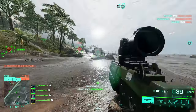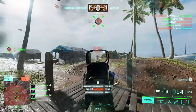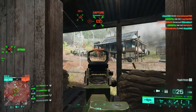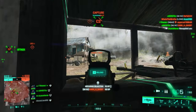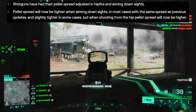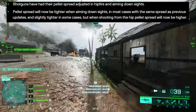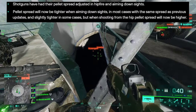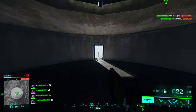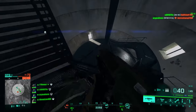To simplify what the patch notes are trying to convey: shotguns will now have different dispersion — different accuracy — when you aim down sights versus when you hip fire. They are decreasing the effectiveness of hip firing at medium range, encouraging you to aim down sights before engaging targets at medium range. Pellet spread will now be tighter when aiming down sights, same as or slightly tighter than previous updates, but pellet spread will be higher when shooting from the hip.